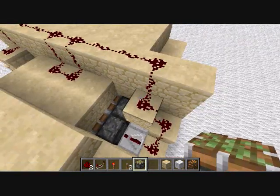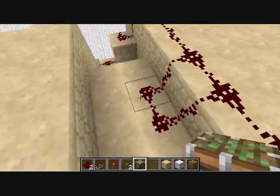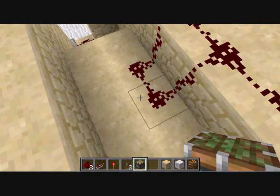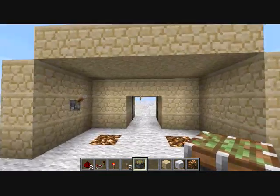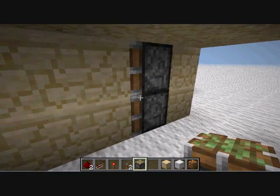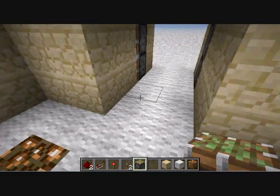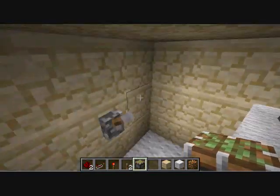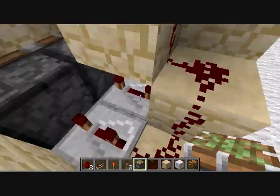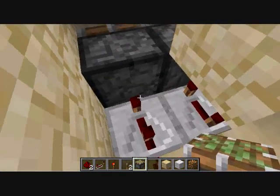When you turn it off, the power goes out and the top ones will turn off first, then retract. That retracting updates the pistons below, which retracts them as well. All of that has to happen before these pistons lose power — which is why the delays have to be so high — and then these ones will pull back.